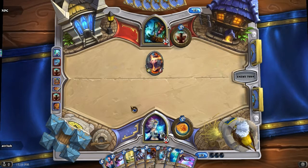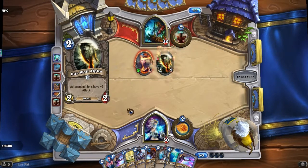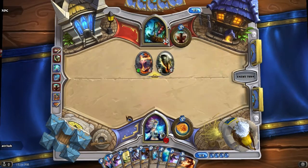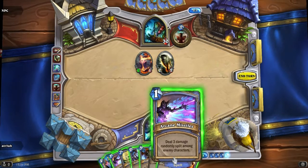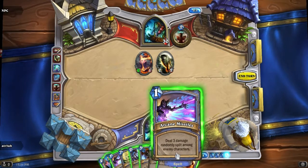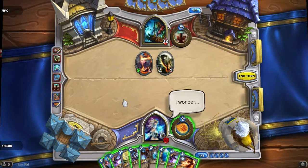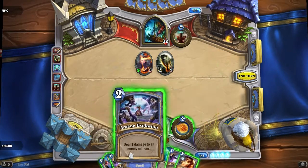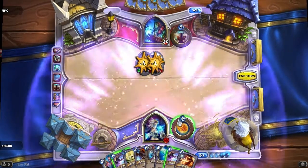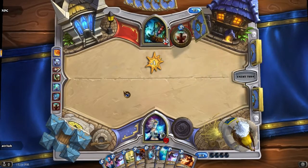A Mirror Entity doesn't make much sense at this point because he only has 2 mana. I would have copied a Direwolf Alpha, which would have died instantly anyway. We get a Vaporize. We are not going to utilize the Vaporize right now. I could use Arcane Missiles, but I actually don't wanna use it. Actually, I can wipe his board - Arcane Explosion and just hit the Direwolf. I don't wanna give him too much field advantage. Arcane Explosion. Boom. And that's a Vaporize. I like that.